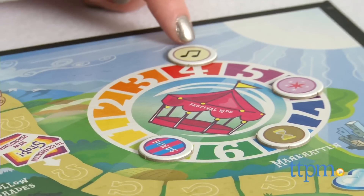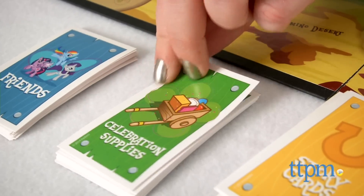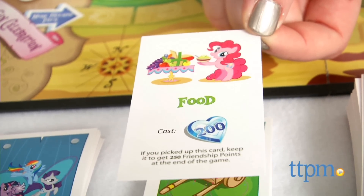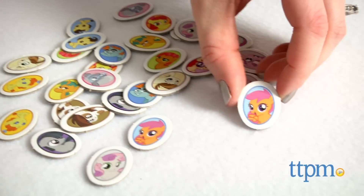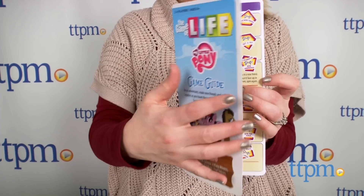If you land on a celebration supply space, you can use your friendship points to buy supplies for the summer sun celebration. At the end of the game, you'll get back some of your friendship points. If you land on a full space, you get to choose a full token, which will earn you friendship points at the end of the game. Any time you get to a stop space, you must stop, even if you have moves left, and do what the space says.